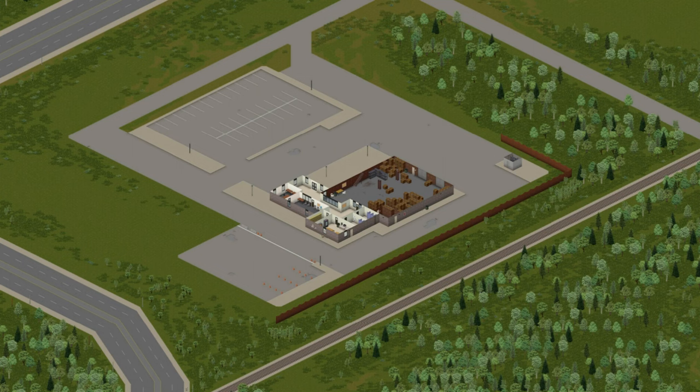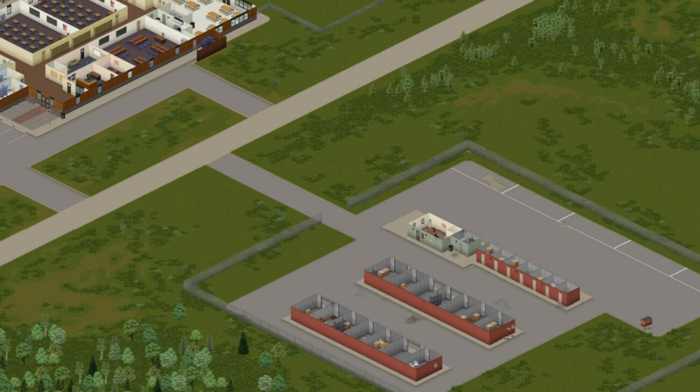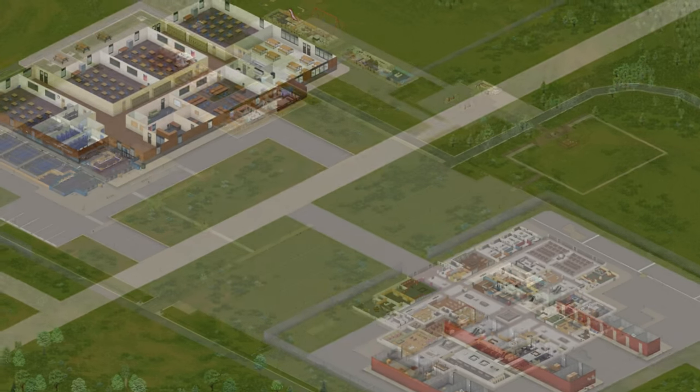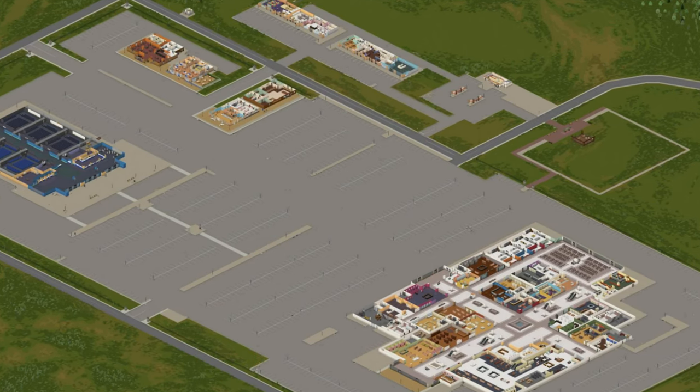Just north of the base there's a warehouse filled with crates, and to the east is a storage depot. There's also an elementary school, but not very many book spawns. South of the base is the Crossroads Mall and Shopping Center, which can be high risk but very lucrative.